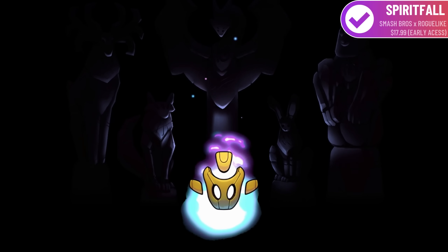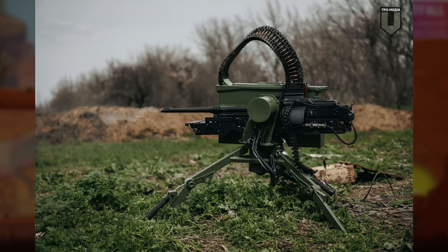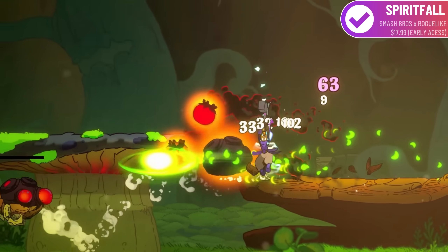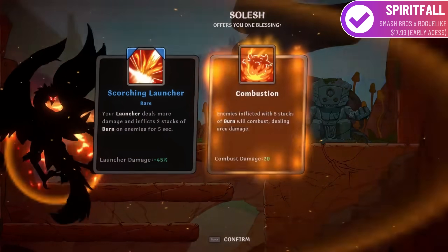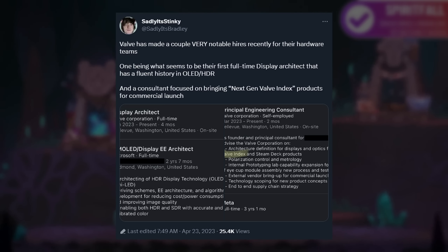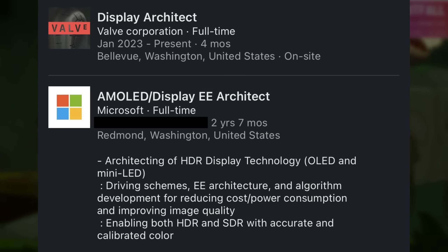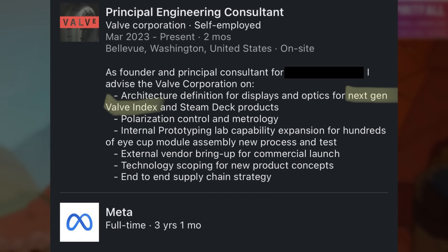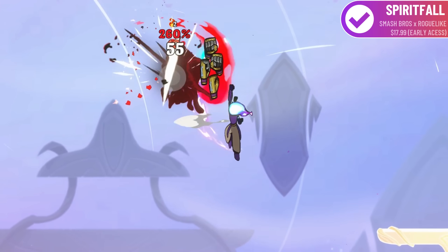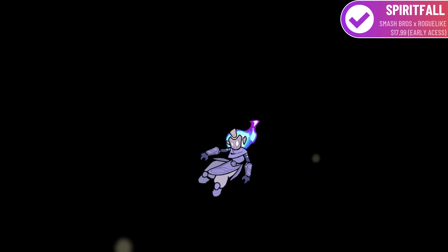Here are a couple of quick random stories. First, a post was shared on Facebook of what appears to be a Ukrainian remote-controlled machine gun — one of the pictures featured a soldier holding a Steam Deck, implying the Deck is used to remote-control the weapon, which is pretty nuts but also makes sense since it is a computer. Big thanks to Gaming on Linux for sharing that one. Also, It's Bradley reported that Valve are hiring in some notable roles for virtual reality, specifically a display architect with a fluent history in OLED/HDR, and a consultant focused on bringing next-gen Valve Index products for commercial launch. There are Steam and SteamOS updates plus a recent interview where Valve confirmed they're definitely continuing to develop VR headsets.